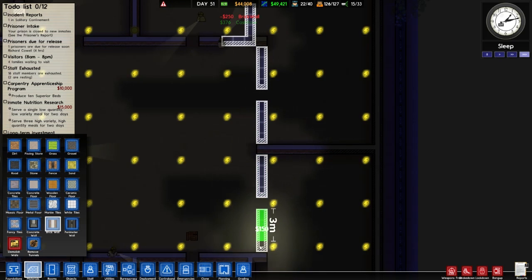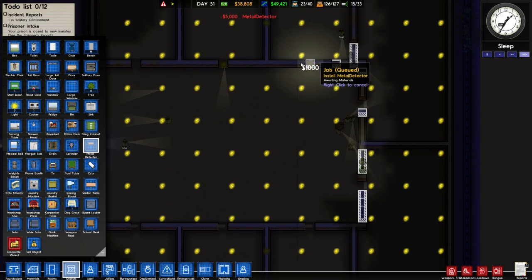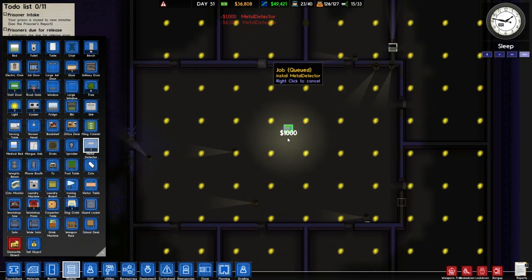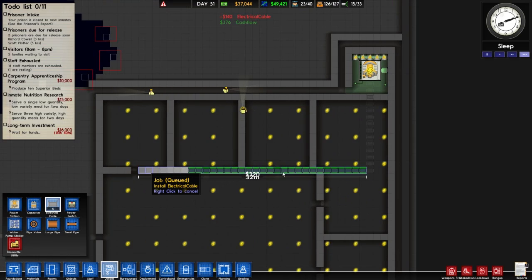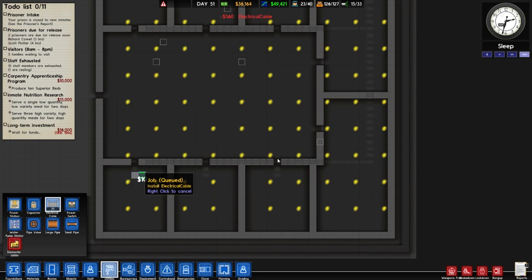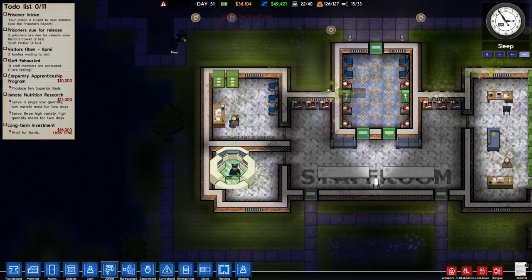We'll put a brick wall in up to there and then have our entrance. We're not going to have doors - just metal detectors in the entrance. This is why I've got my own power station, because otherwise it might break the grid. We'll put them in like so. Let's put the electrical cable grid in running it down. I think this is actually the only time I've ever had four power plants in one prison.